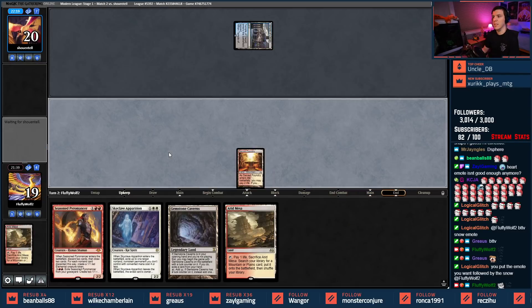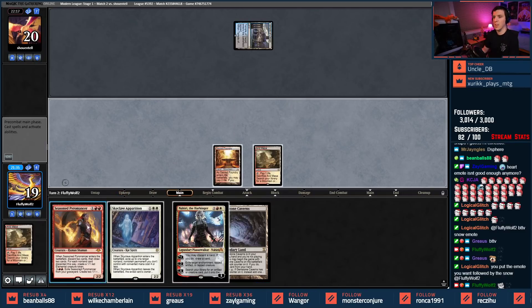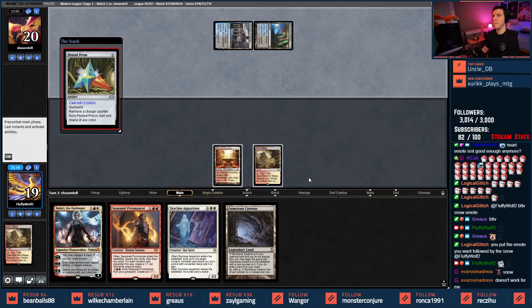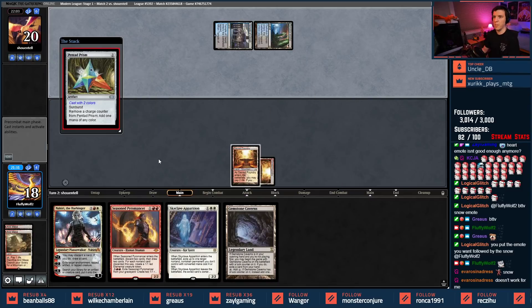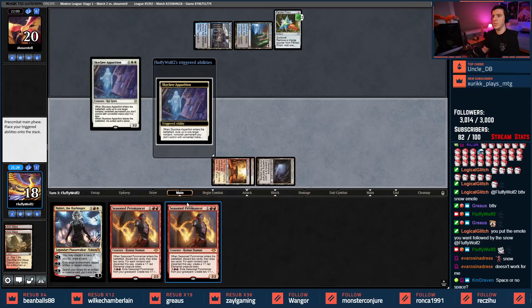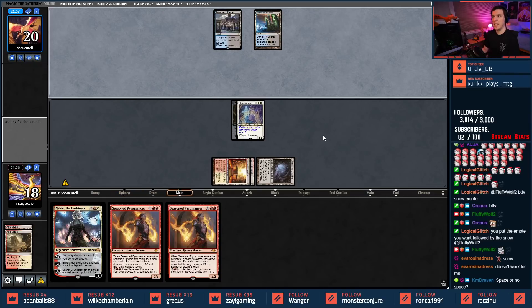A little Sacred Foundry here. We got a Temple of Deceit from my opponent. We have Nahiri — that's looking good. Could be getting a Skyclave Apparition on a Pentad Prism, which is kind of what I want here. This is how we wrote it up — not gonna worry about Blood Moons, they're useless. Got a few Skyclave Apparitions coming down — bam, got them, stole the Pentad Prism.